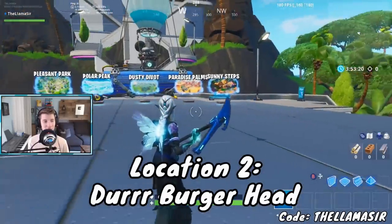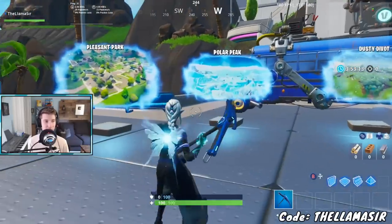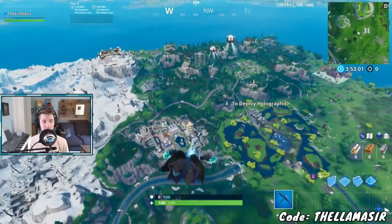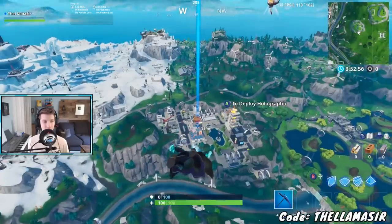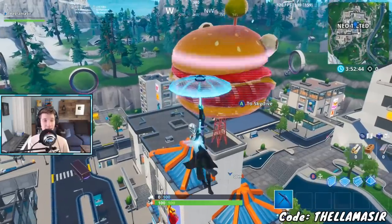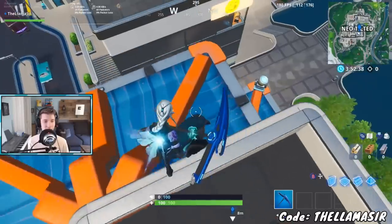For Stage 2, you have to visit a Giant Holographic Durr Burger Head, and that location is inside of Neo Tilted — so I'd drop towards Dusty Divot again and make your way over. You can actually see the Giant Holographic Durr Burger right above the big Durr Burger building. Simply land right under it and that counts as visiting the Giant Holographic Durr Burger. Very easy.